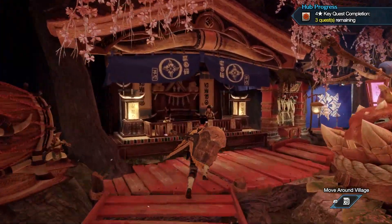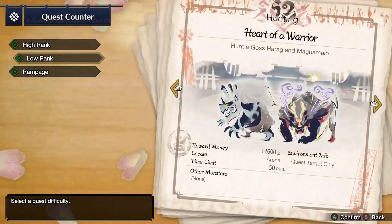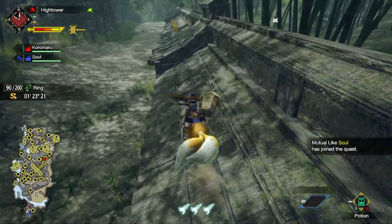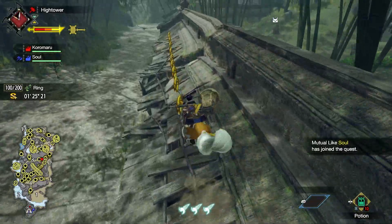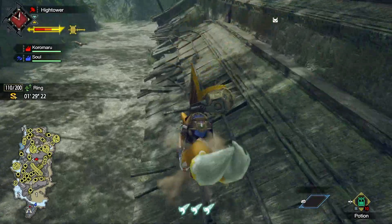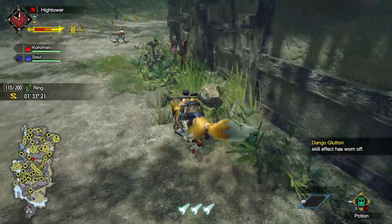The first quest is called Gotta Horde Fast. It's a two-star quest that can be started in the event quest list from the Gathering Hub. This one involves running around the Shrine Ruins trying to collect 200 rings as fast as possible. The quest itself isn't too hard, and even though I never really figured out a specific route for doing it, I was able to get an S rank on it pretty easily every time I did it by myself.